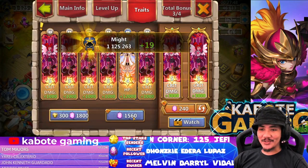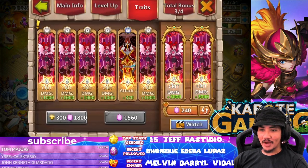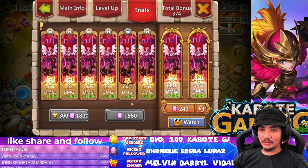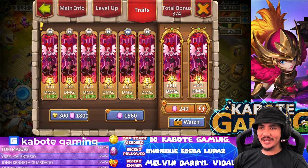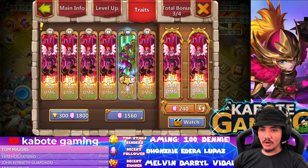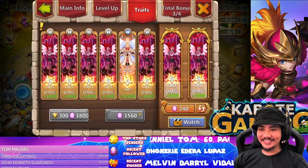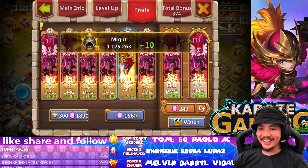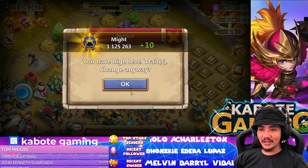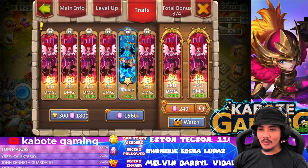With less than 50,000 gems left, we need that crit damage. Come on bro! Accuracy again — are you kidding me? Level two, level four — are you teasing me bro? We need level five, I don't want to settle for less. Oh my god, down to 29,000 gems. Level four again — what's up with that?